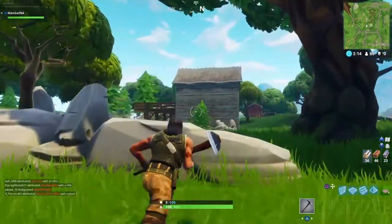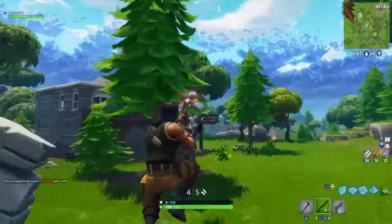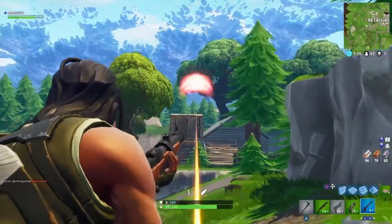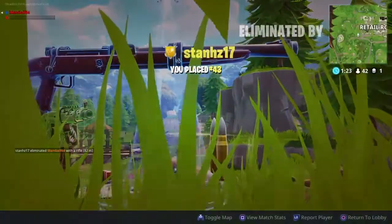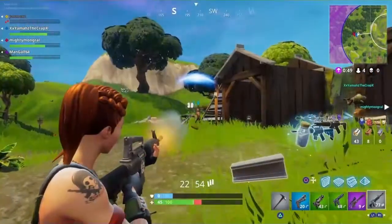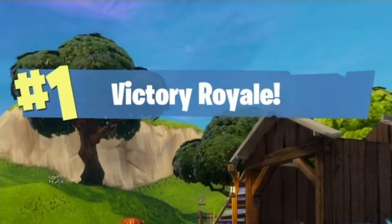Across the map are different buildings containing weapons that you might need to use to fight against other players. However, starting out in the game isn't easy and you might find yourself dying quite a lot. With enough persistence, you may eventually see those fabled words: Number 1, Victory Royale.